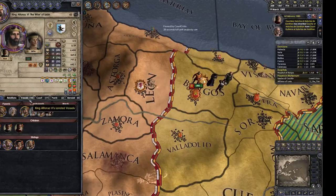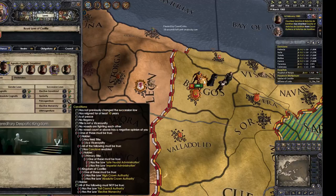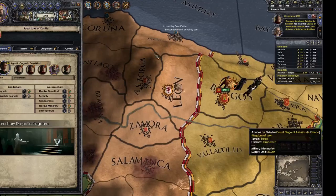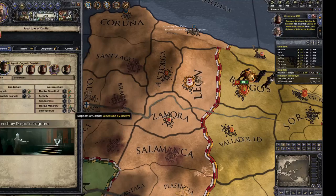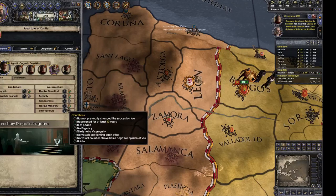I'm also going to check out laws under inheritance — if your vassals like you enough. All except one — awesome. You've got elective gavelkind, all kinds, seniority, and elective monarchy available. If you hover over the conditions for elective monarchy: has reigned at least ten years, is at peace, no regency, not a vice-royalty, no vassals fighting each other, no vassal count or above with a negative opinion of you.